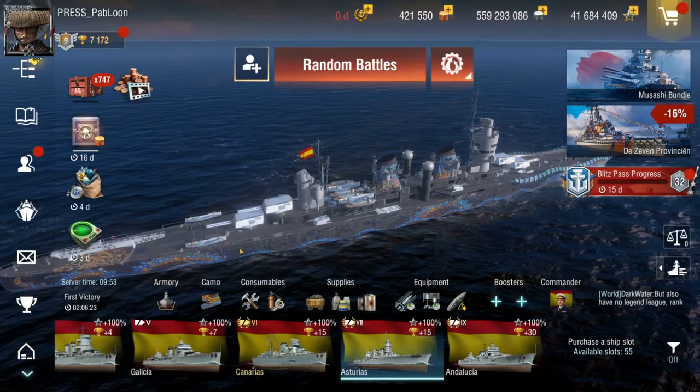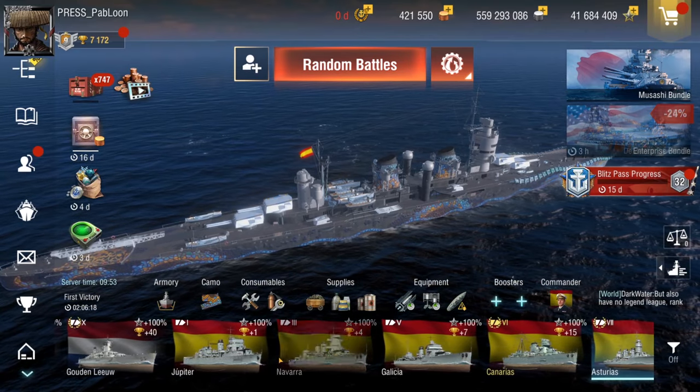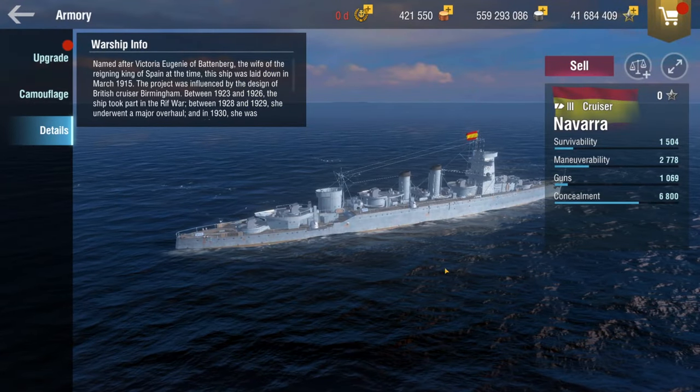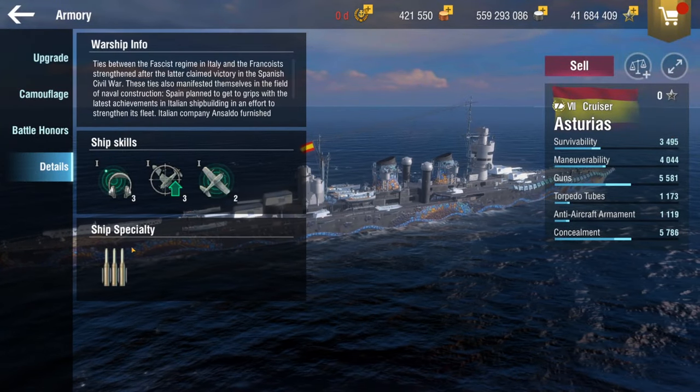The tier 5 is the Galicia, and there's also the Navara and the Jupiter, and they also don't have it. So either it appears at tier 6, or it appears first here at tier 7. But as you can see, the Asturias has the burst fire.